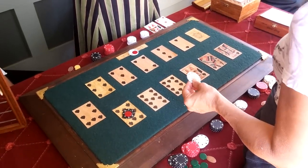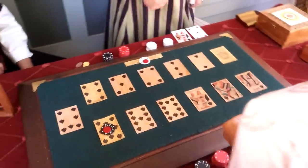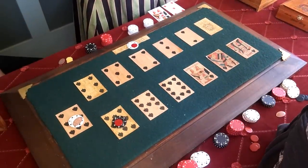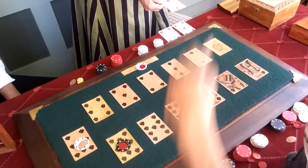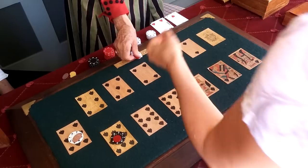Aces are ones, by the way. Kings are the highest — there's one king already out, and a jack already out, so there are three jacks left. That's how you keep track. Next turn: the losing card is a four and the winning card is a two. That means the player who bet the high card loses, since the winning card was lower than the losing card.